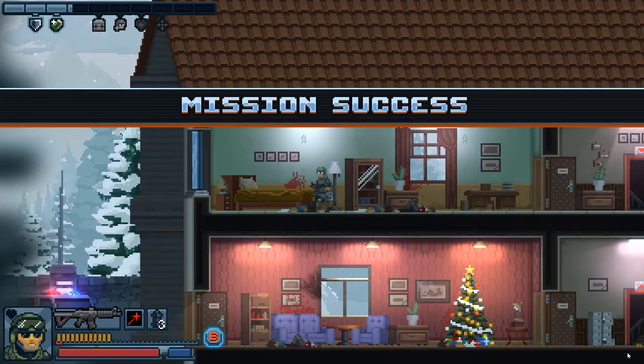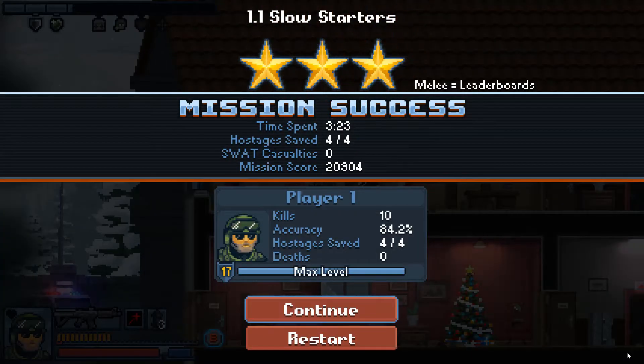I've unlocked three stars for this mission. Looks like we did this in about three and a half minutes, saved all four hostages, no casualties, and an accuracy of 84.2%. There you have it — that's my brief demonstration of Door Kickers: Action Squad. I plan to do more demonstrations and explain more of the finer points then, but for now thank you very much for watching. Eric Pearson signing off — I hope to see you next time.